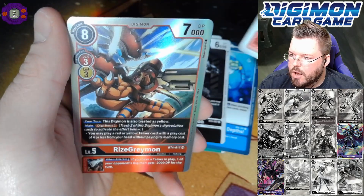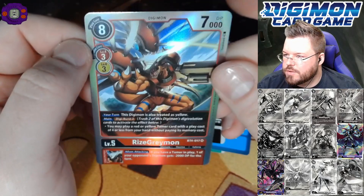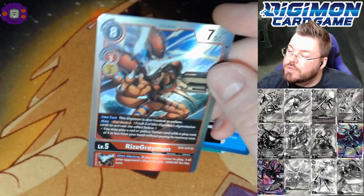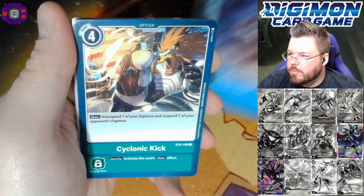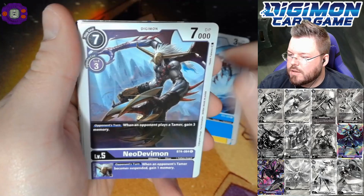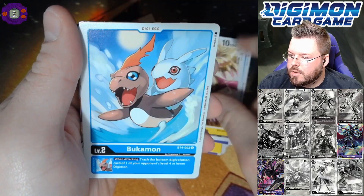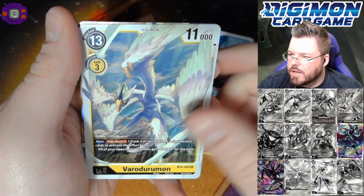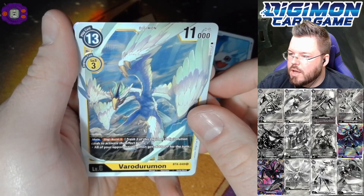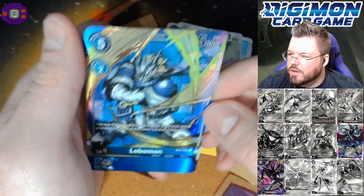Rise Greymon — this is the card we'll play four of in our War Greymon deck, though we do prefer the alternate arts. I think there's a shiny in the back — that's really hard to tell. Bakamon, Bukamon — yeah this is definitely a hollow. I think this is an alt art but I can't tell what it is. That card for a rare, and Lobomon Alternate Guard for our final hit of the box!